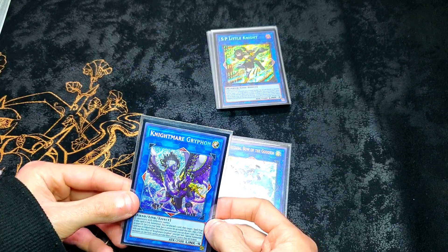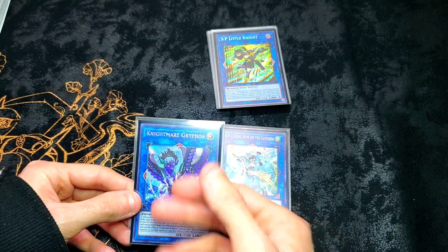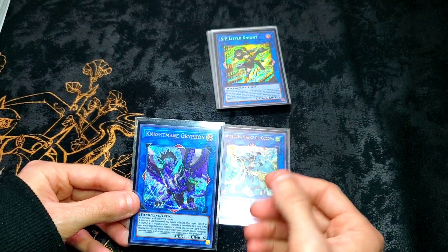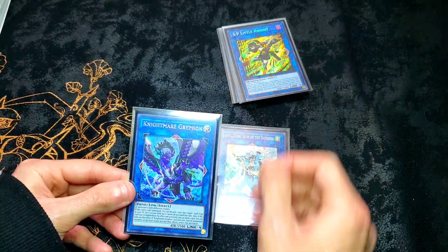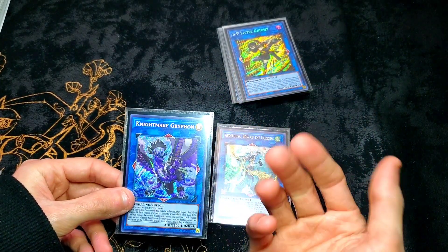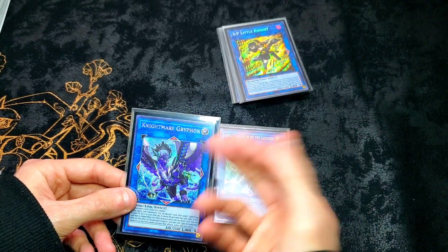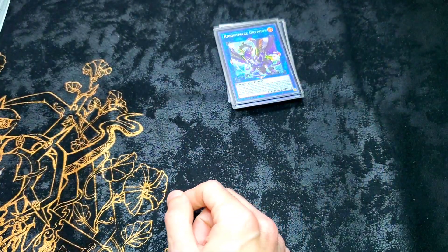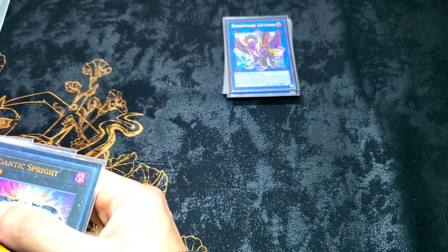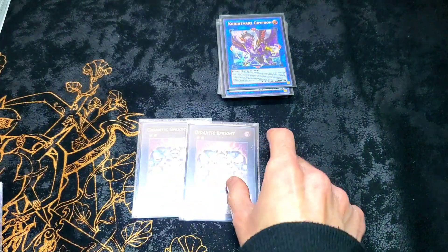Nightmare Griffin is a last-minute tech. This card is undoubtedly broken against decks that cannot link, or will go out of their way to link just to get rid of it. It makes things difficult for your opponent and doesn't really affect you when you're all set up. The fact that this card can recur things like Revolt, Starter, or Smashers — it recurs cards you may have expended and lets you reuse them again. Sometimes you do need to access your Revolt, especially if you banish it off or send it off of something else.